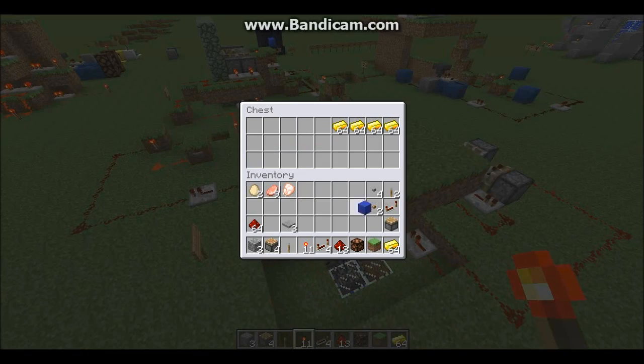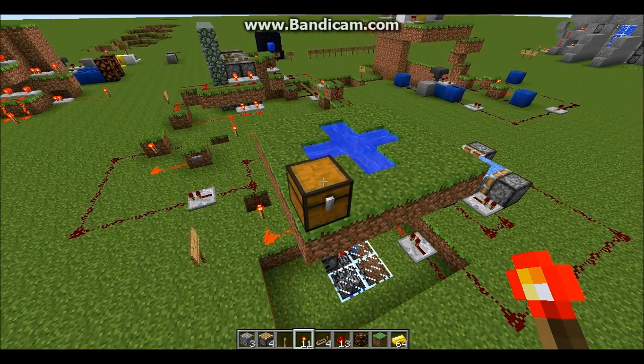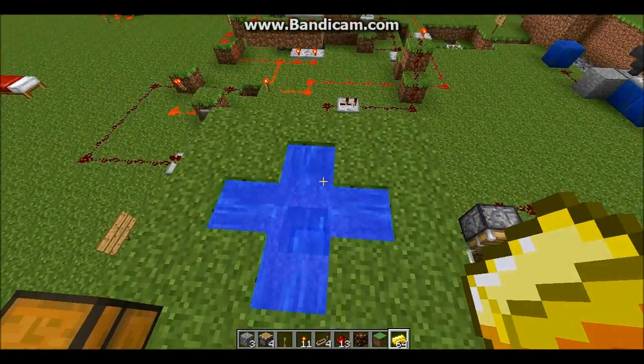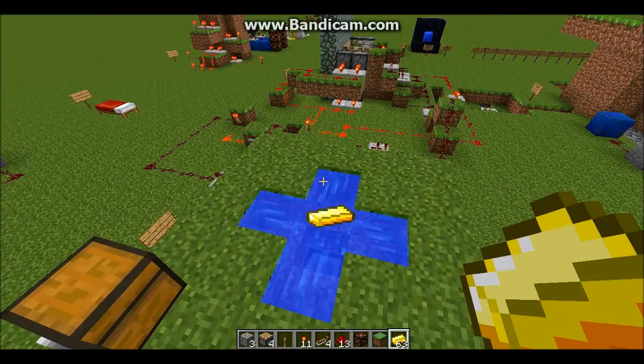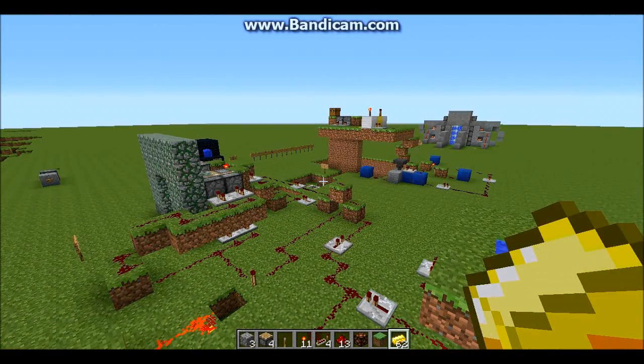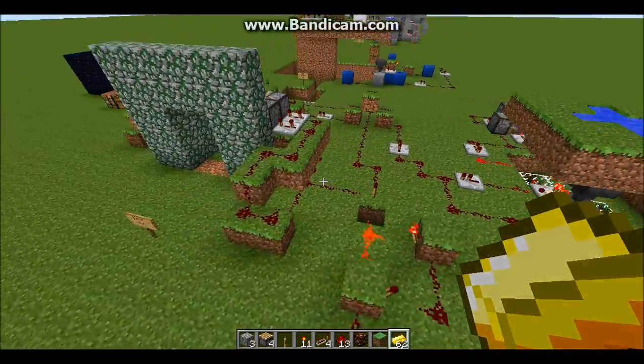So first we've got a little chest, we've got some gold here. We're going to take some gold ingot and then we're going to throw some in here, just by pressing Q. There we go. So chuck a couple of those in there.